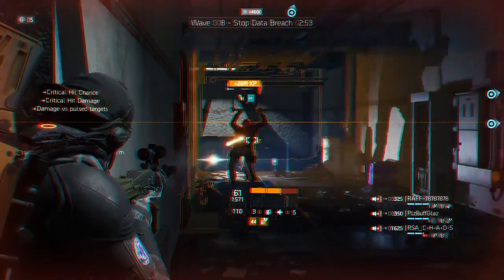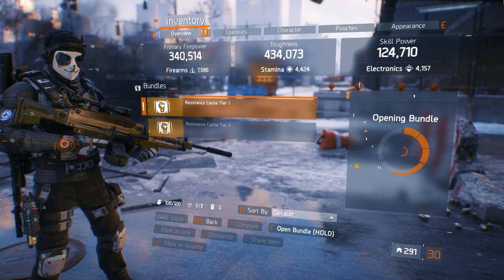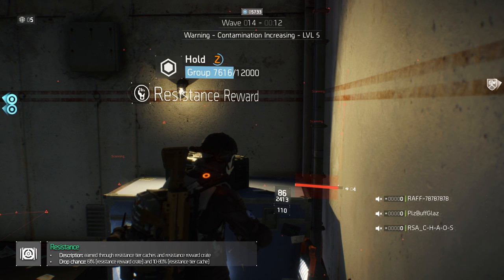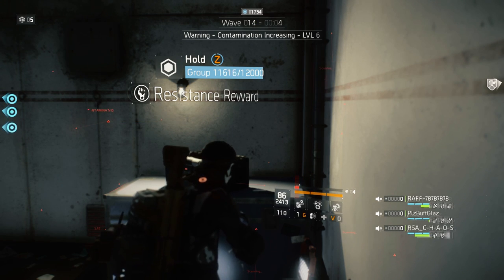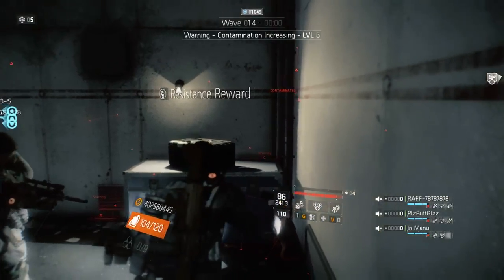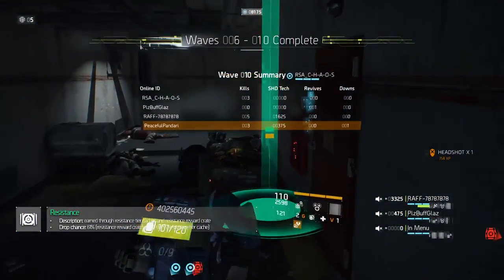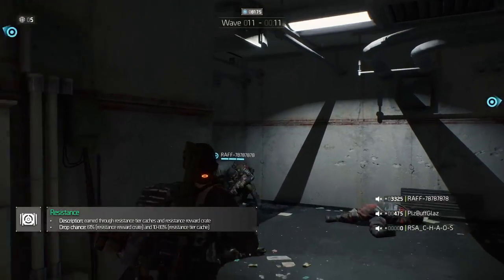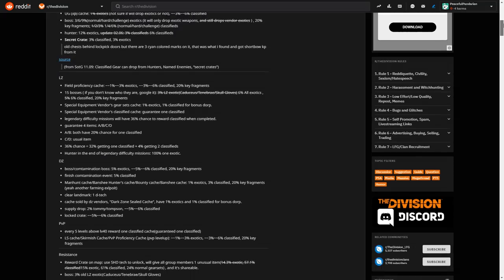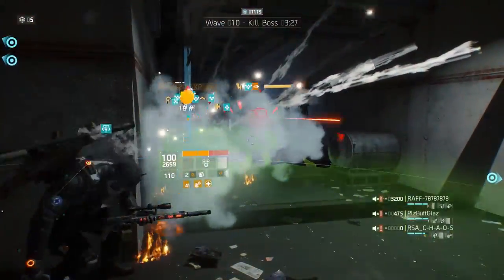The third method is one everyone swears by, and for good reason. Resistance, the wave-based horde mode, allows you to earn classifieds in two ways: Resistance Reward Caches and Resistance Tear Caches. Resistance Reward Caches drop from the Resistance Reward Crate, which can be unlocked by spending shade tech on it. Every upgrade drops an item with a 61% drop chance for classifieds, and you can share it with your teammates. The Resistance Tear Caches are earned every 5 waves, increasing in tier from tier 1 to tier 5 until wave 45, with drop chances between 10% and 80% for the first item and 12.5% to 20% for the second item. Named enemies also have a 3% drop chance and spawn every 5 waves.